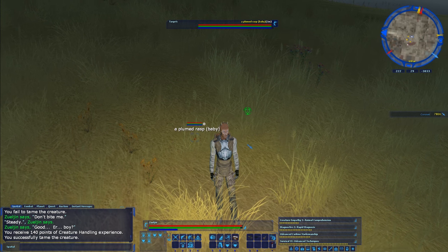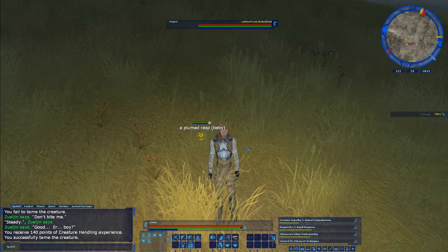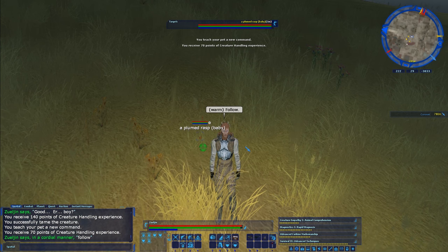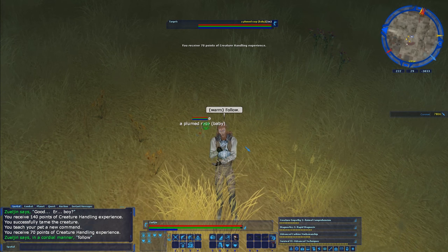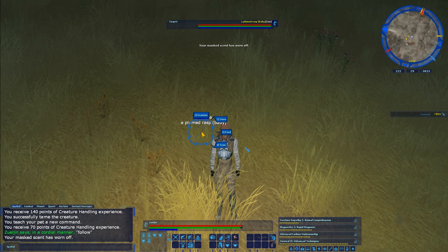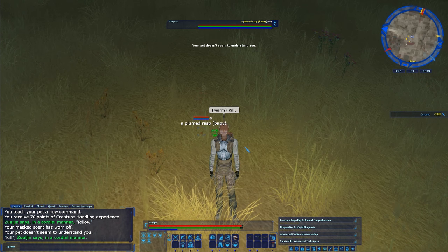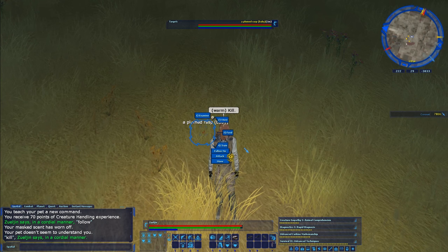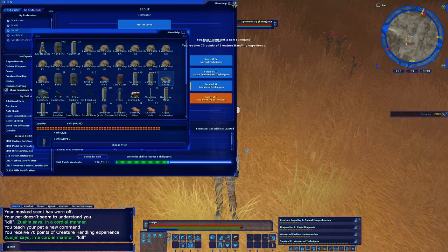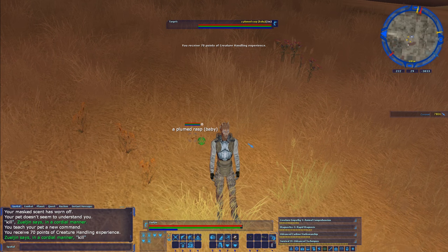We have a plumed rasp baby and we need to teach it commands. So basically we hit train and say follow. It gives a little question mark and I'm going to type follow. I taught my pet a new command — that doesn't always happen, but it does sometimes, and sometimes it takes a couple tries. Let's train attack. Pet doesn't understand. I'm going to try to train it again. I taught it the command. Now that it's trained in those two, I want to show y'all something else.